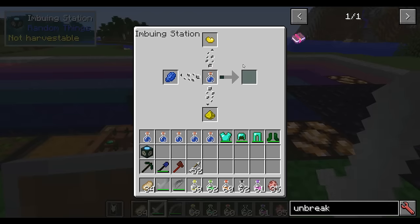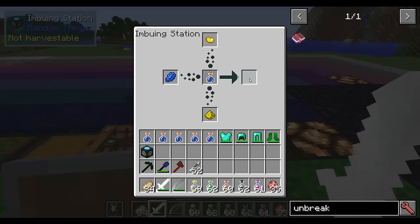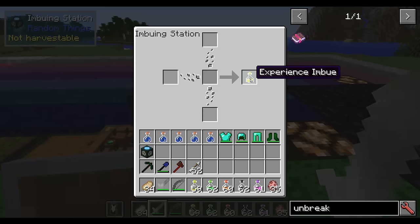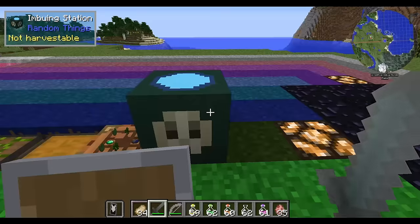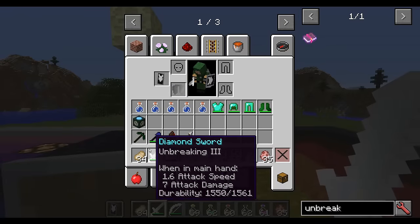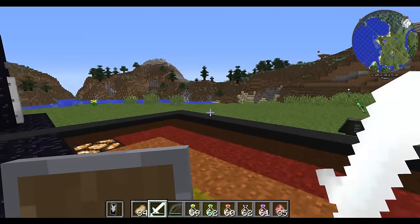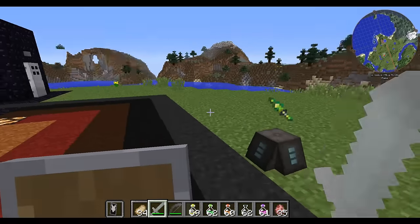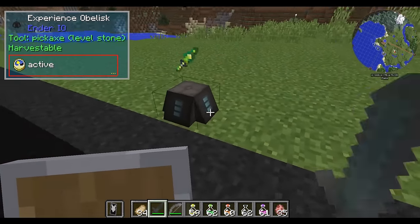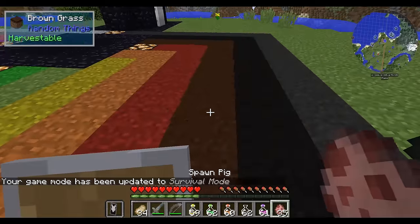You'll see it's got the little particle effects going on, saying that it's currently imbuing the water bottle with a special brew. And you'll get yourself an experience imbue. I've already got several. I don't have any effects currently going on with me. The weapons I have right now just have unbreaking on them and have been painted with some items. Plus I have something from another mod so I can store experience.